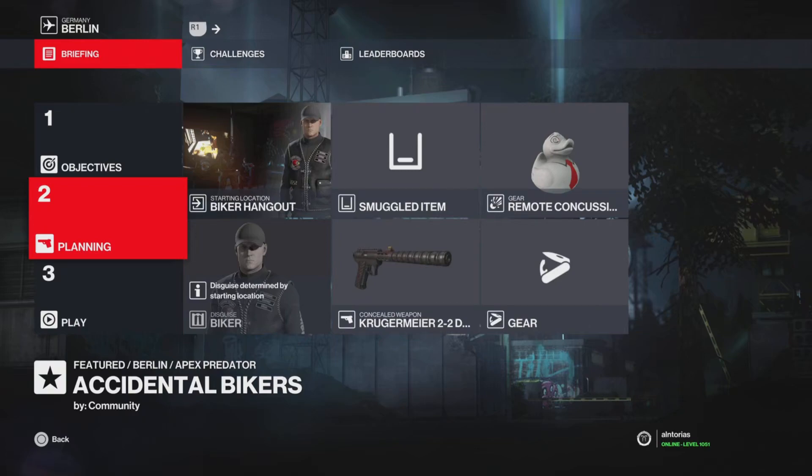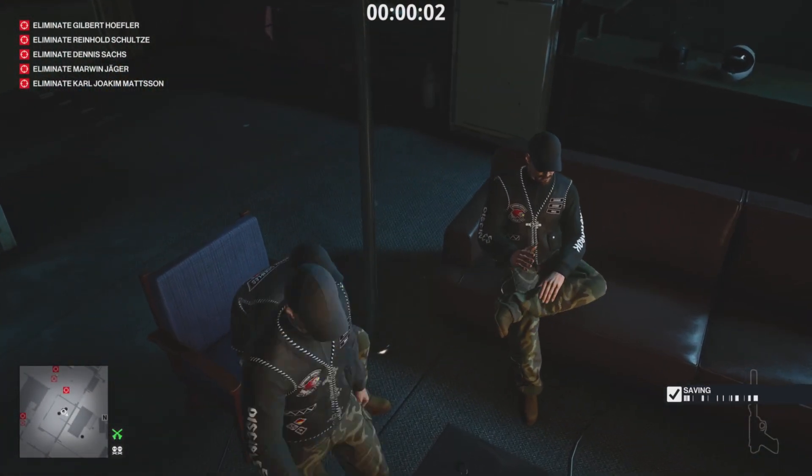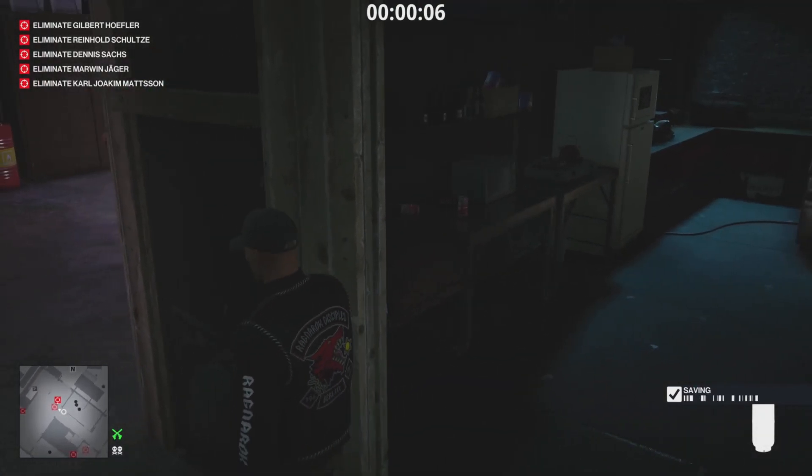Welcome. What we're gonna need is a Kruger Meyer and a remote concussion duck. You can also take two or none of the concussion ducks. You can use the explosions with the pistol. Let the intro play out, then stand up, grab the bike key and one of the propane canisters. This is the only tricky part.